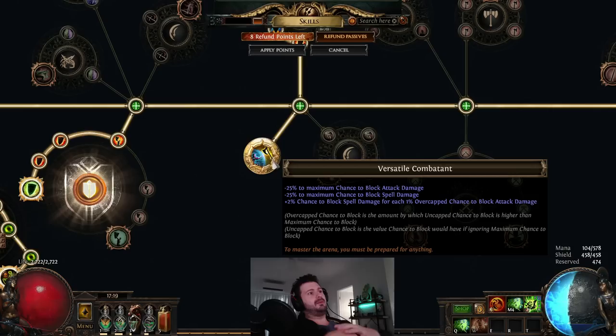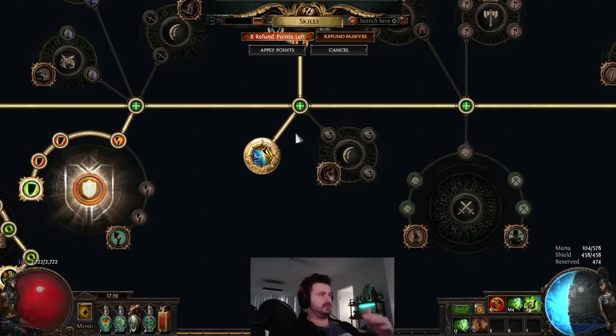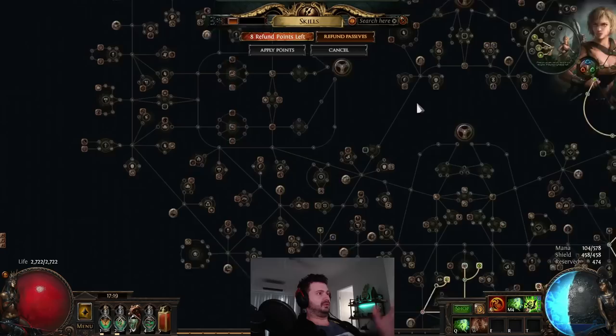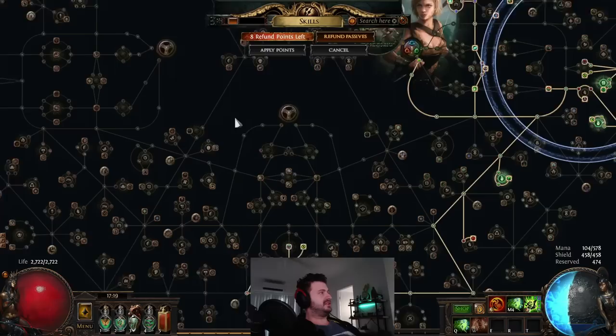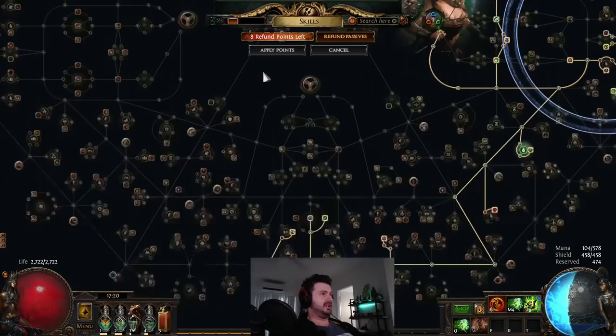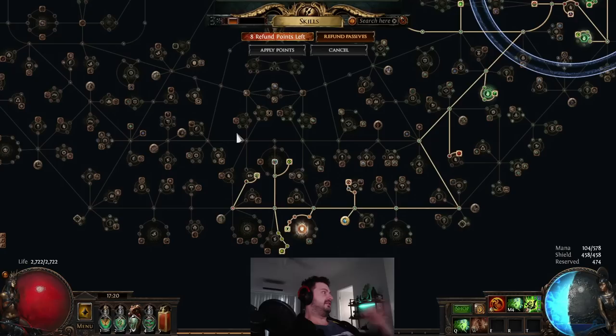This is my Poisonous Concoction Pathfinder, which uses block differently. It gets to about 50% attack block and 26% spell block normally, then when I pop my flask I get to 48%. The other way to achieve max block is Versatile Combatant, which reduces both block caps to 50% but gives you 2% spell block for every 1% of overcapped attack block.